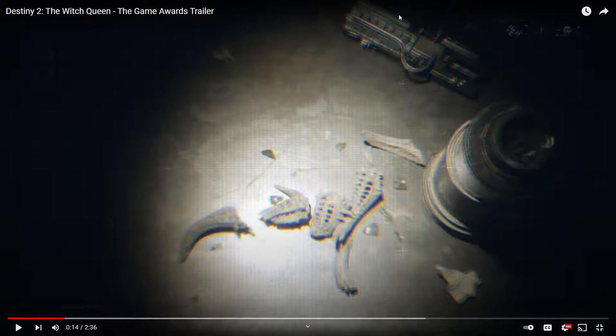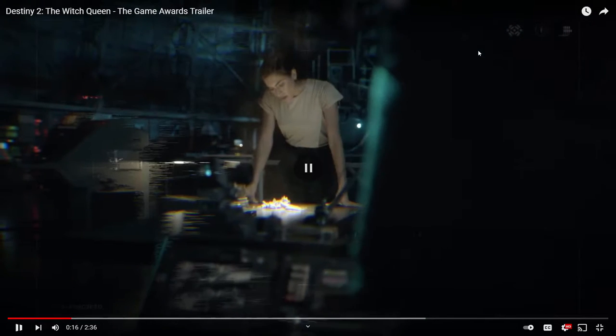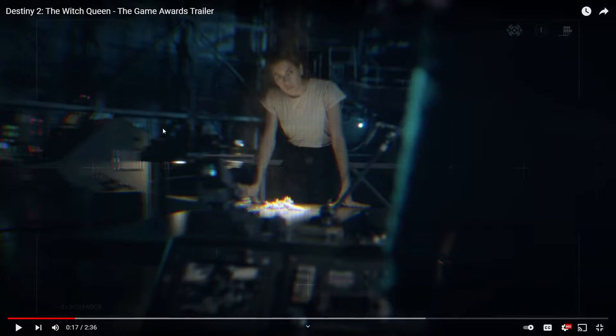Cracking open — that's definitely a dead Hive Ghost. We've got what looks like a pistol or sidearm here. There's Ikora, and a horse in the background. Something right there — that might be a weapon part.